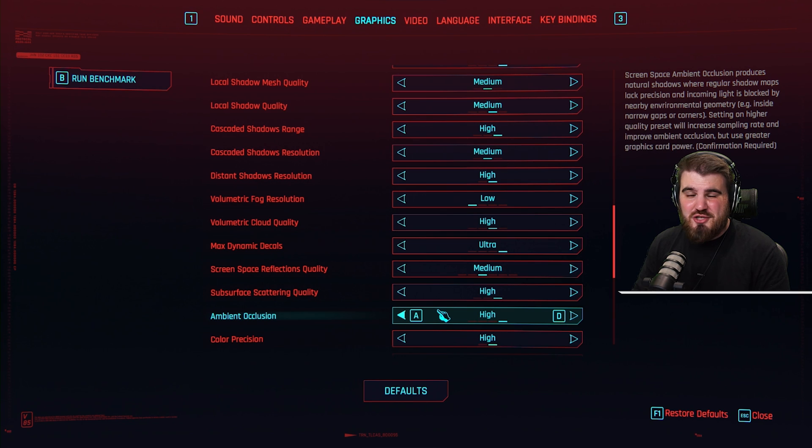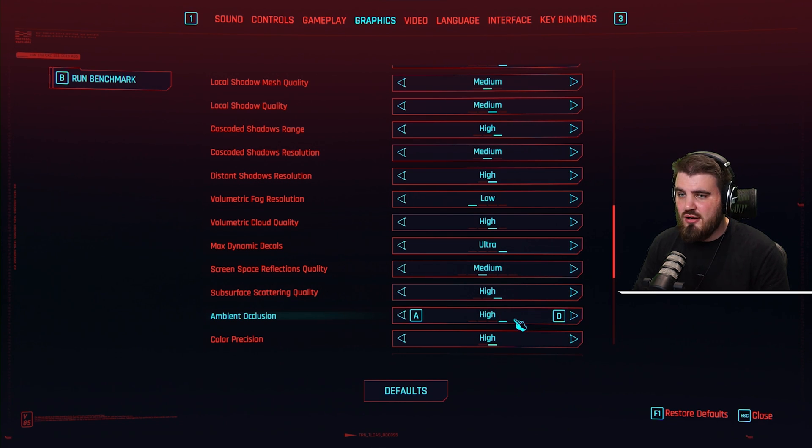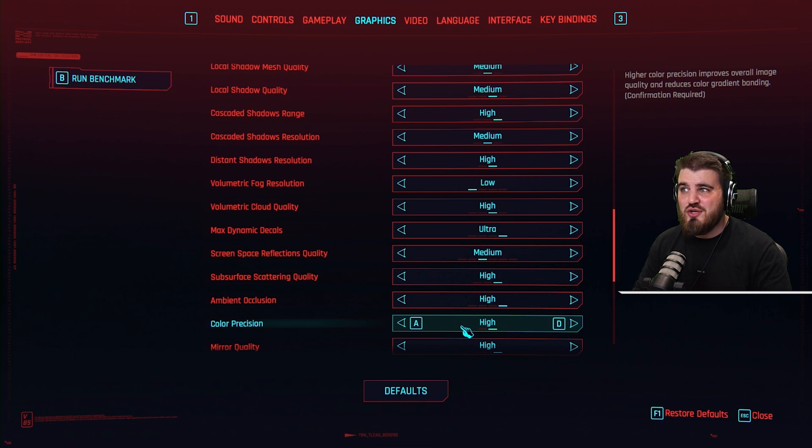In this game though, I haven't seen much effect on FPS whatsoever, and it does make the game look a lot better — so I'd recommend you leave ambient occlusion on high. Then color precision: another one you can just leave on high. It just makes colors look better and has no effect on FPS.